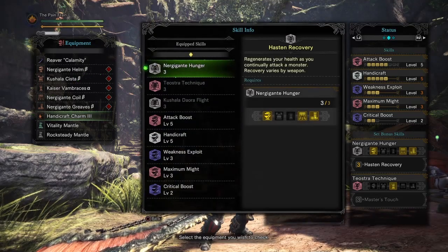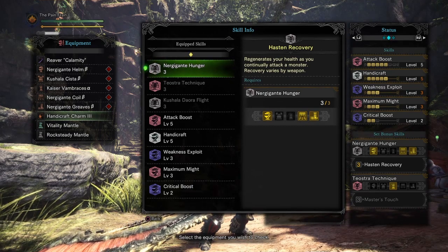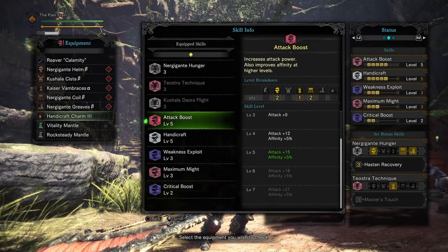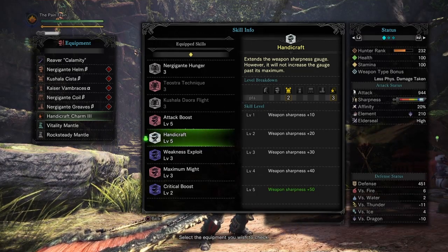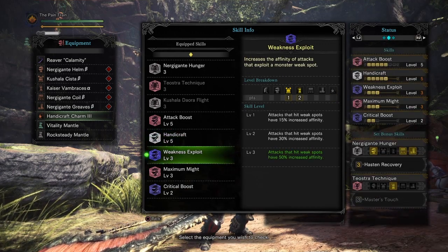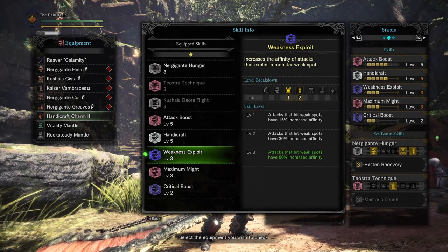Now let me show you guys all the skills that you have together in this setup. So here we have Hasten Recovery that regenerates your health as you continually attack a monster. We have Attack Boost Level 5 that increases your attack by 15 points and Affinity by 5%. We have Handicraft Level 5 that increases your weapon sharpness by 50 points, which in this case is enough to give you a complete full bar of White Sharpness that lasts for about 50 hits before going to blue. We also have Weakness Exploit Skill Level 3 that increases your Affinity by 50% when hitting weak spots of the monster.